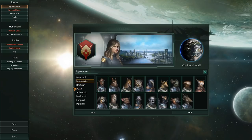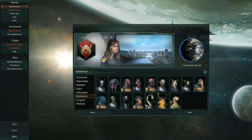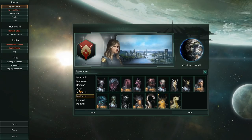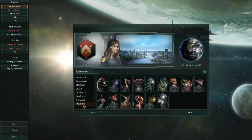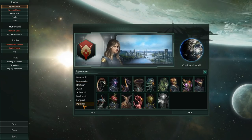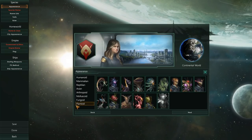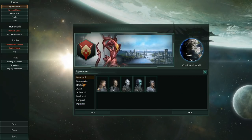First of all, appearance — it doesn't really matter. This is all fluff content. It is not particularly important for the context of the actual game. If you want to mess around with it, go right ahead. I have, for instance, the Plantoid appearance, which is a mini expansion. Basically, all it does is add a bunch of stuff to the game that is not particularly interesting.